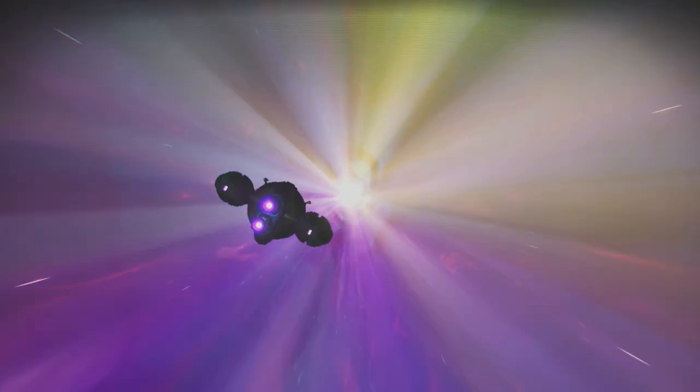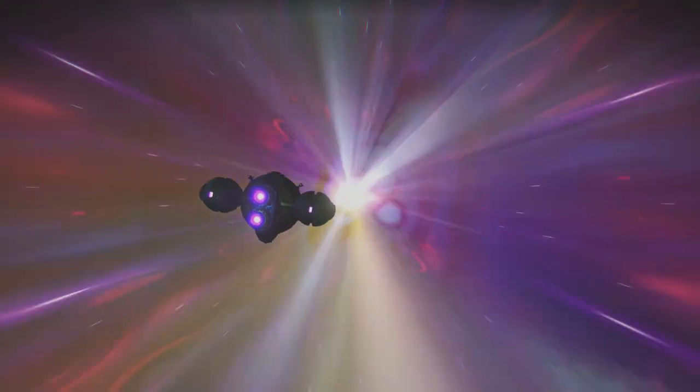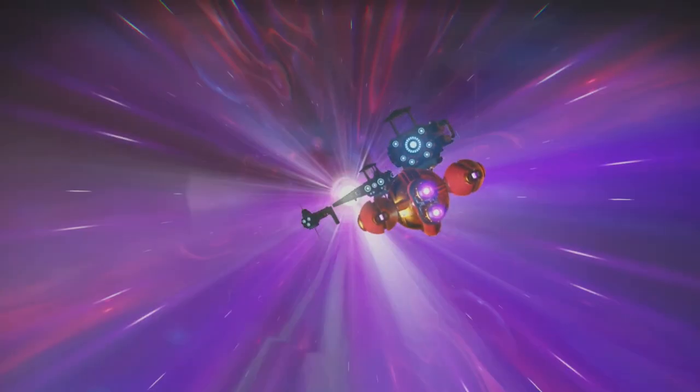Step three is to keep hopping around until you encounter the freighter battle scenario, which will be up to four additional jumps after the initial jump. At each jump, remember to find your way to the space station, hop out and save, get back in your ship and rinse and repeat.